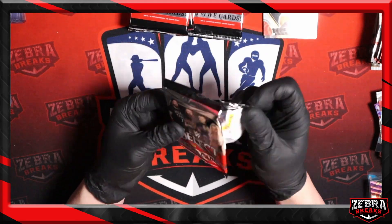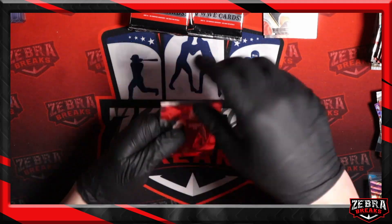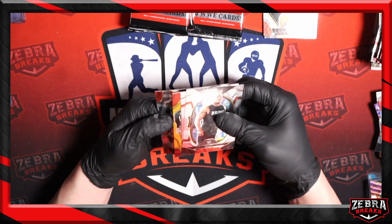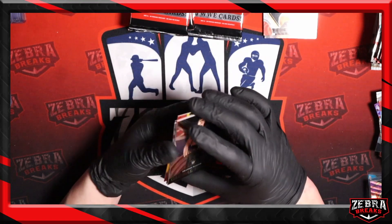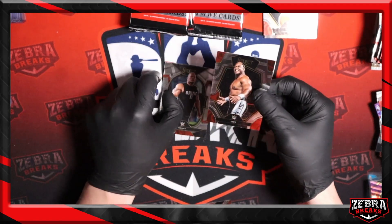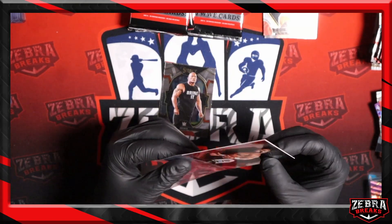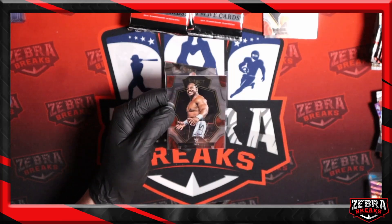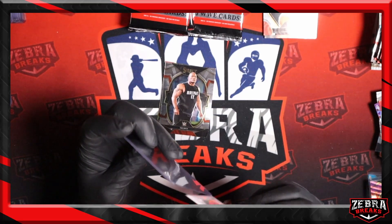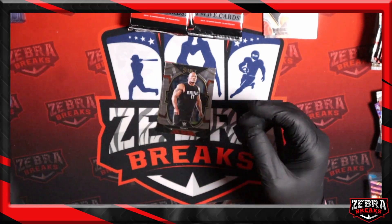Next pack up — more gold, oh man. What more am I going to get? Global icons — there we go. Base Zeus. Going to put that right towards the rainbow chase I'm building of him. Zeus base number 200, premier level — going to go through and eventually get the rainbow of him over time. Rock, Ultimate Warrior.